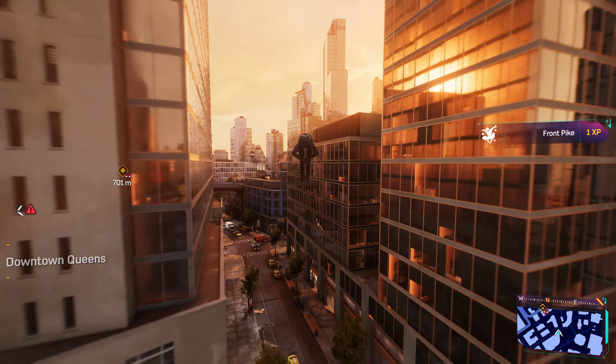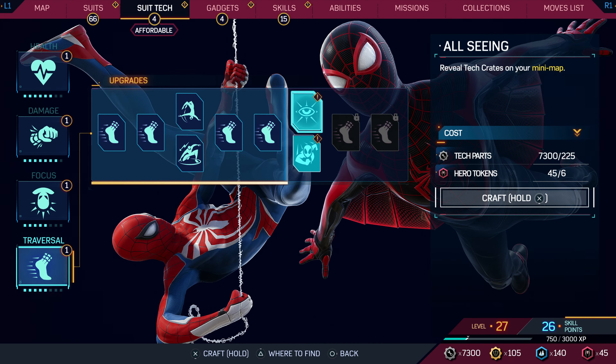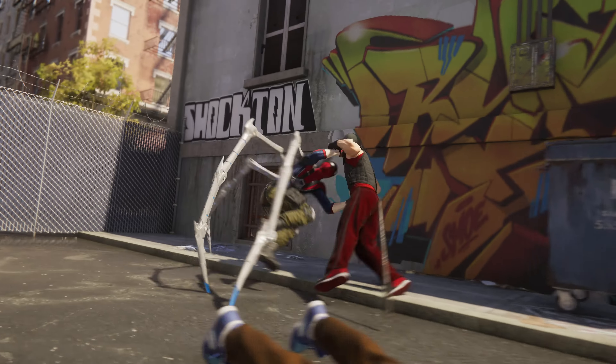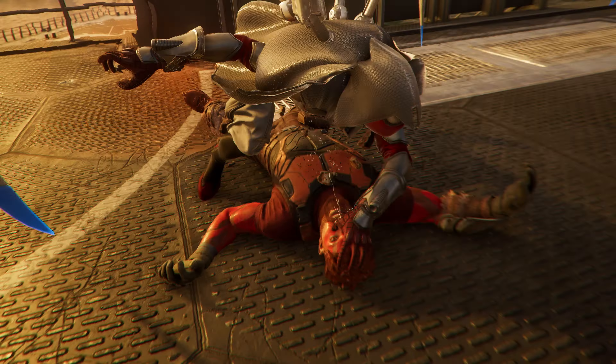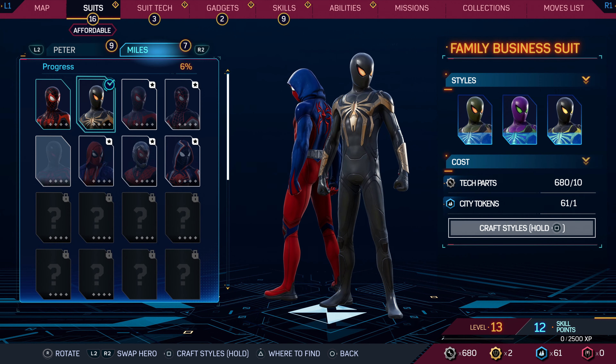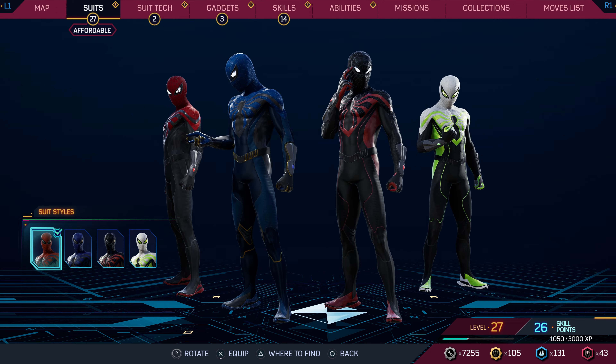The more city you explore and the more activities you complete, the more ways you'll be able to customize your Spider-Hero. This includes mastering additional combat abilities and traversal skills, acquiring and improving gadgets, upgrading through the new suit tech system, and of course unlocking additional Spider-Suits. Marvel's Spider-Man 2 will feature over 65 suits from the comics, movies, and multiple original designs. And thanks to the all-new suit style system, you'll now have more than 200 different ways to outfit your friendly neighborhood Spider-Man.